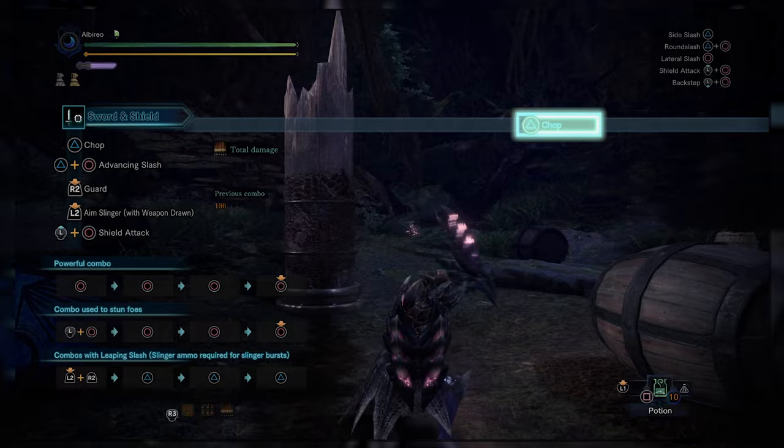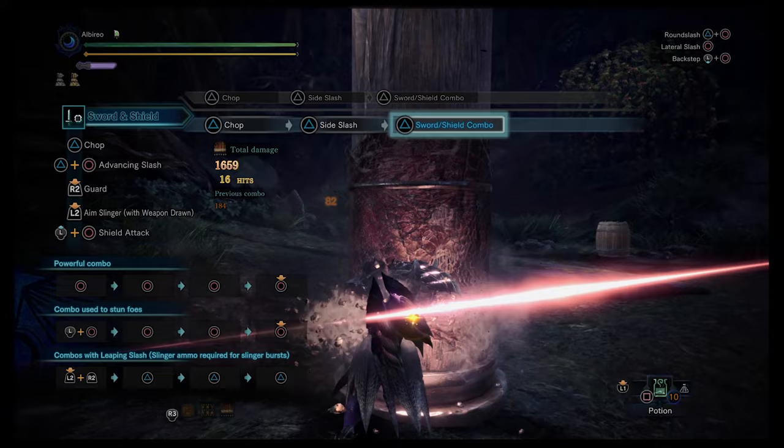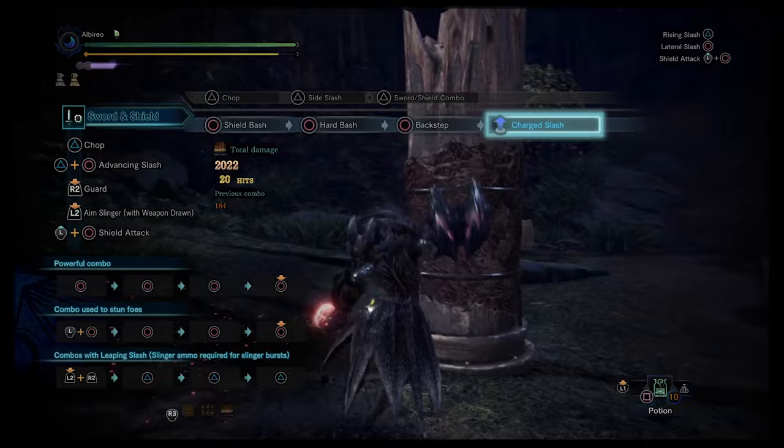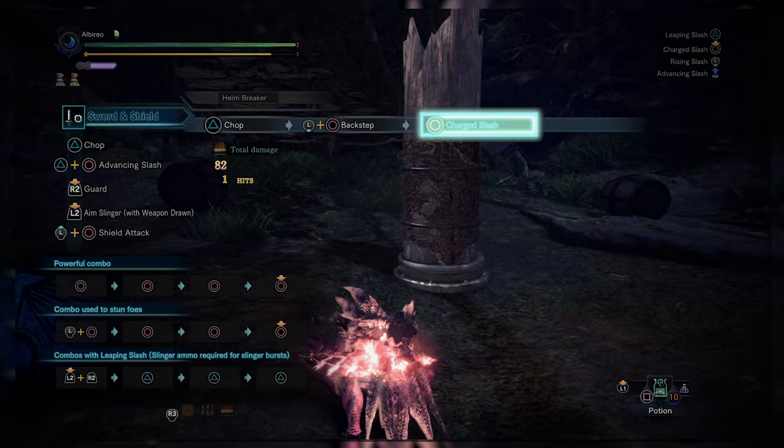The Spiral Slash makes the hunter face the selected direction and quickly swing their sword toward it, which can be followed up with a thrusting motion or other moves in the sword and shield arsenal. There's also the Hard Bash, performed by continuing through the shield bash combo with the Circle button. The ability to weave all these moves together gives sword and shield true infinites without needing the evade roll, meaning damage uptime has increased significantly in World.